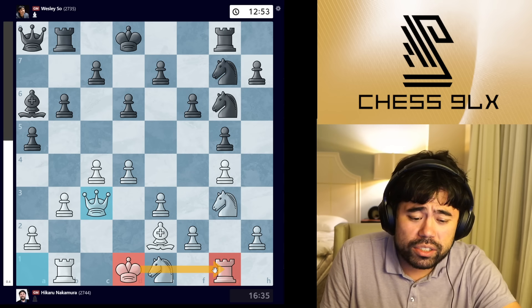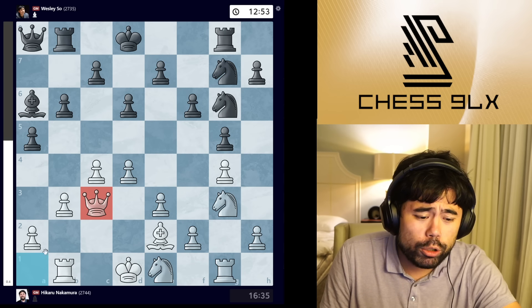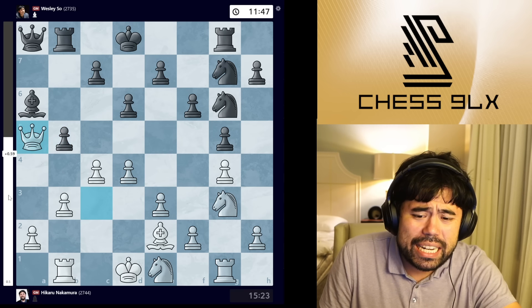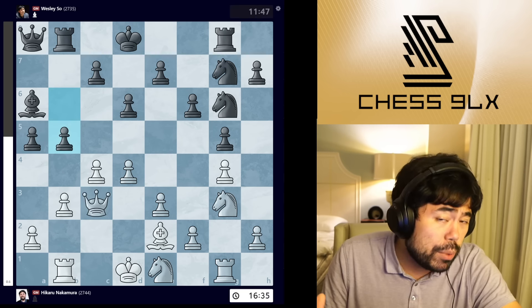Wesley goes bishop a6 and I play queen c3. My idea is to still decide which way to castle, but also bring the queen to where it has more squares in the center. Wesley goes b5, which came as a bit of a shock to me — but I think Wesley felt he had a lot less space. His knights are not very active; the knight on g6 can't go to e5 or f4, and the pawn on e3 actually stops black from ever putting a knight on f4. So I play queen takes pawn.